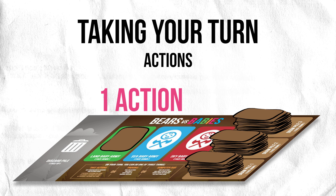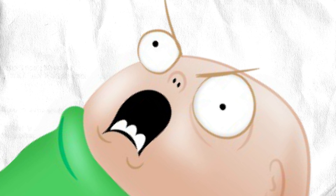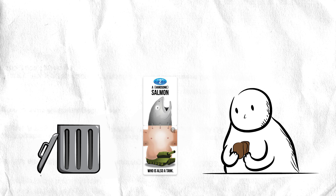Another thing you can do is provoke. Provoking makes the babies attack. To provoke, take none of your actions. Instead, yell "provoke" and choose a baby army to provoke. Turn over the baby army that you provoked and add up the strength of the baby cards in that pile, then just follow the normal battle rules. Provoking is a good thing to do when you think your monster army is strong enough to beat the babies, or when you think one of the other players can't beat the babies and will just lose their monsters in the battle. You don't have to have any monsters who will fight when you provoke — you can do it just to be spiteful to the other players.